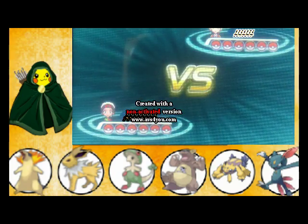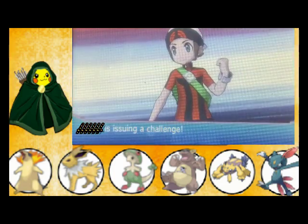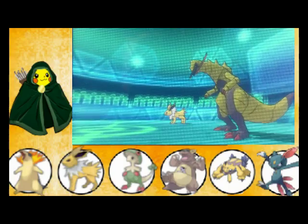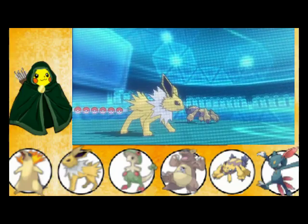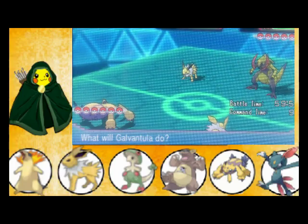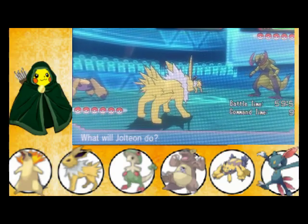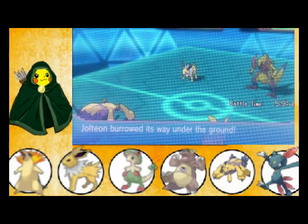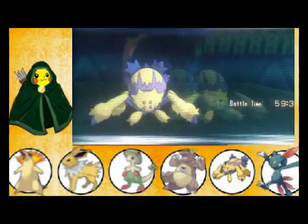Jolteon and Galvantula are sort of like a tank strategy — a powerful first starting Pokemon pair. Jolteon has the ability to use Electric moves, and Galvantula has Discharge. So whenever Galvantula uses Discharge, Jolteon will get a boost. Galvantula using Double Team raises evasiveness, which will let it stay out longer.